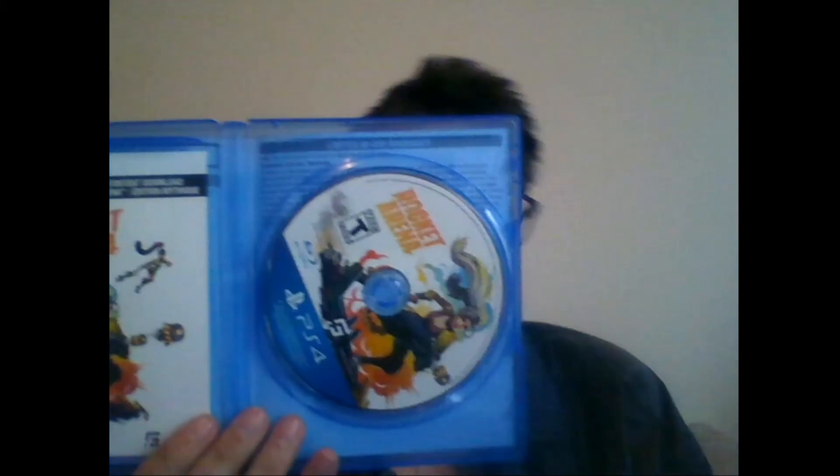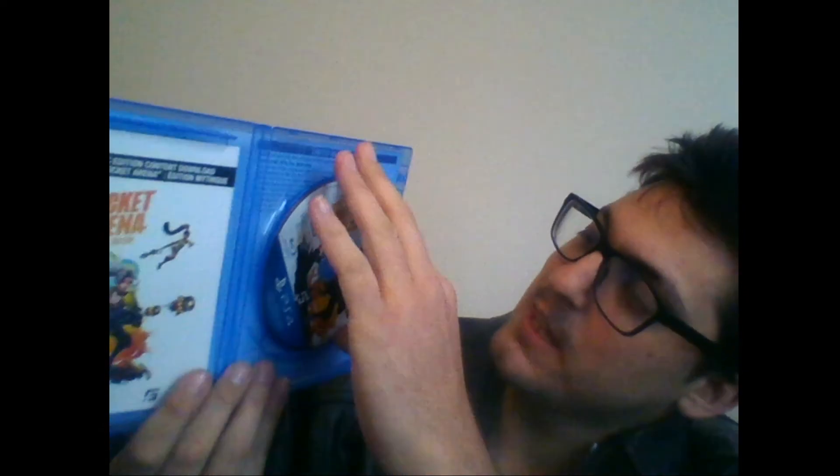I usually try not to do it on just regular games, but it says Mythic Edition so I'm kind of curious what's included. Let's get this case open — there we go. Throw that away. So we got the back of it and there's its spine.